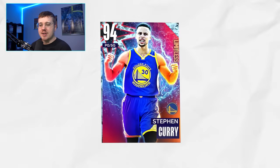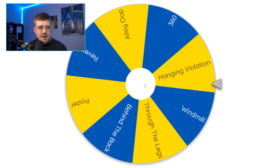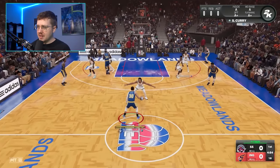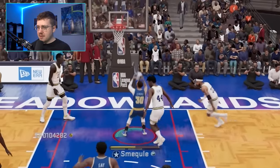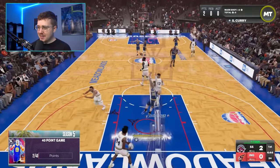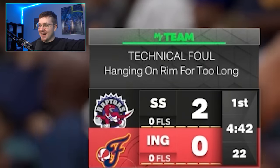We have unlocked 94 overall Steph Curry, who has a 65 dunk. For the rest of the players, we're going to be spinning a wheel to see which dunk we have to do with them. With Steph, we have to get a hanging violation. It should be doable — we just have to hang on the rim and get a technical. The hardest part is just going to be dunking the ball. Come on, Steph. Go up for it. There it is. We got it on the first try. Let's just hang here until we get a technical. Yes! We got the technical right away.